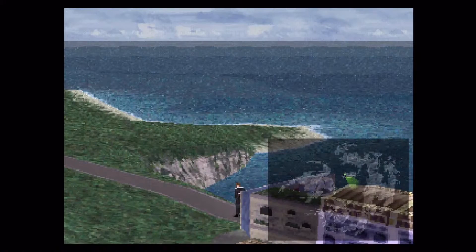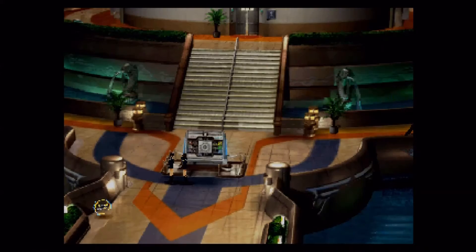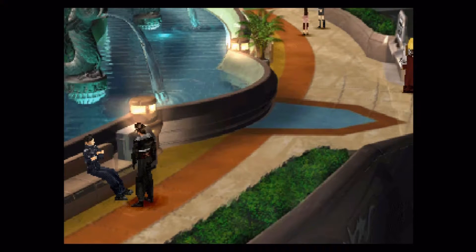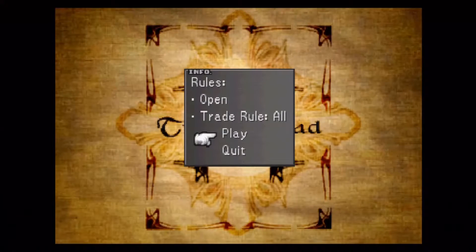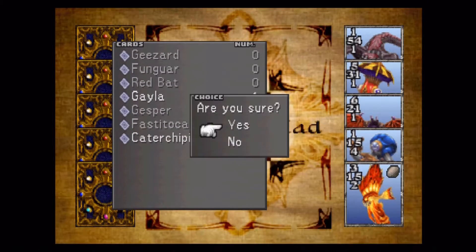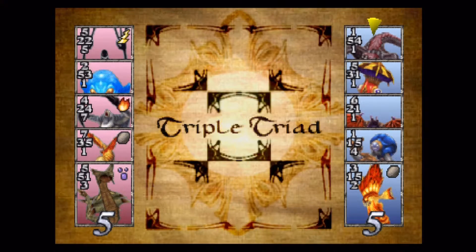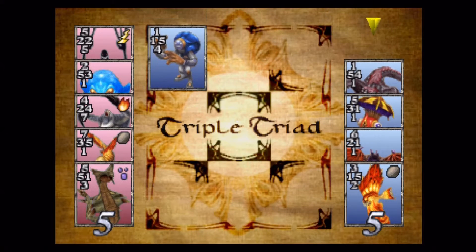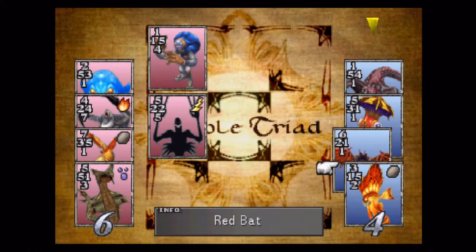I made a cut and didn't bother running back to Balamb Garden or taking the footage of me running. Here we're back at the garden. We're going to play some cards — if you notice, I've got the All rule and then the Open rule. The Open rule means your cards are shown face up, which I feel like is the best one, because otherwise the enemy player plays with their cards face down, which is more annoying.